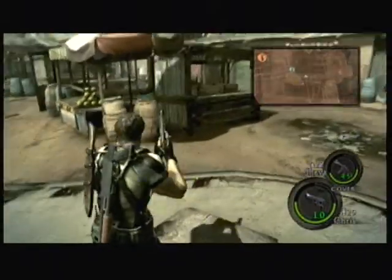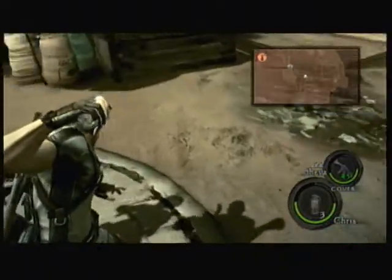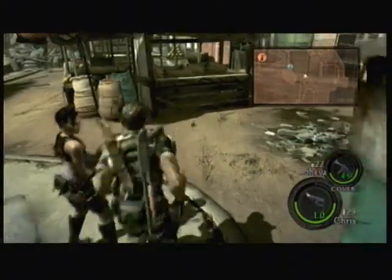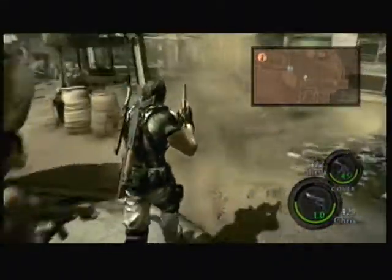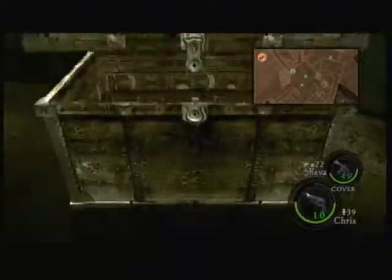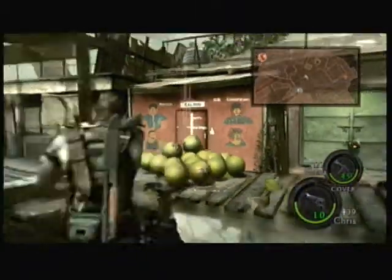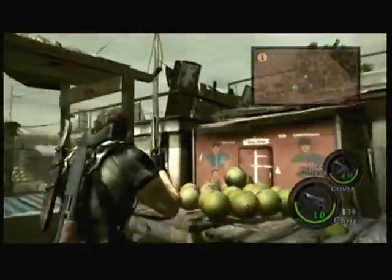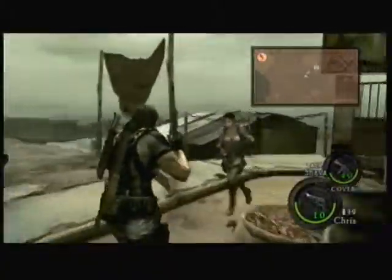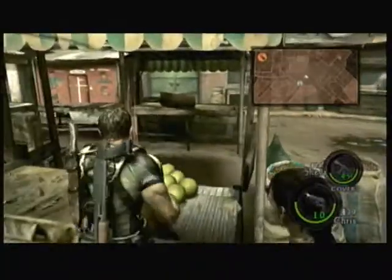See that green hut to my right? You can't see it now — it's directly behind where I'm standing. But if you look at it really close, you'll see a BSAA emblem on the other side of the hut. Also, if you throw a grenade in here, there's a hidden treasure you can only find that way. I'll show you the hut again in a minute when I turn. That little stand to your right.